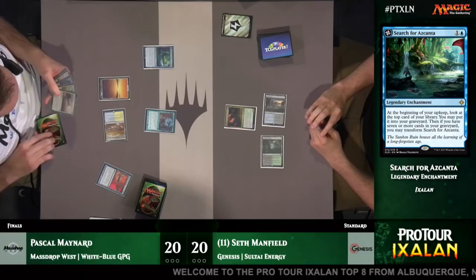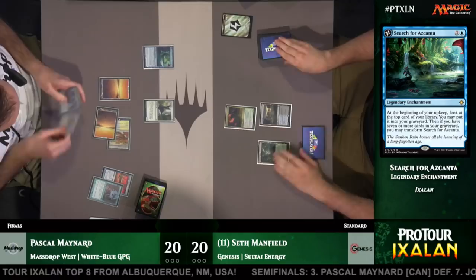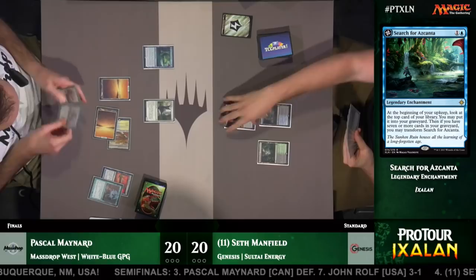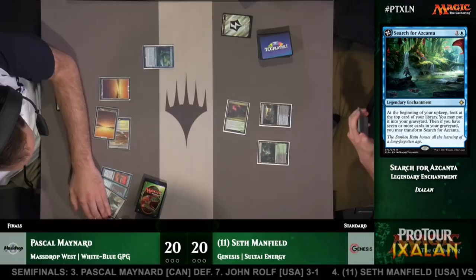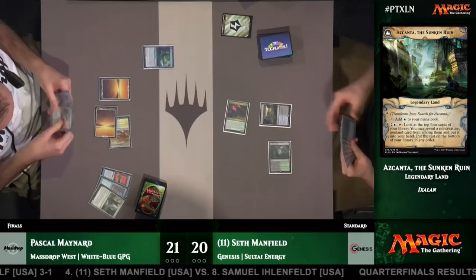We've seen early plays from both players. There's a critical Winding Constrictor already on the battlefield for Manfield, while Pascal Maynard has added a Search for Azcanta after playing Opt. Search for Azcanta is really good for Pascal — it lets him put cards in the graveyard, so if he sees Angel of Invention or God Pharaoh's Gift he can dump it. It also fills up his graveyard quickly so it flips into Azcanta, the Sunken Ruin. Pascal main-phase opts here for a land, and Search for Azcanta really helps him hit his land drops.